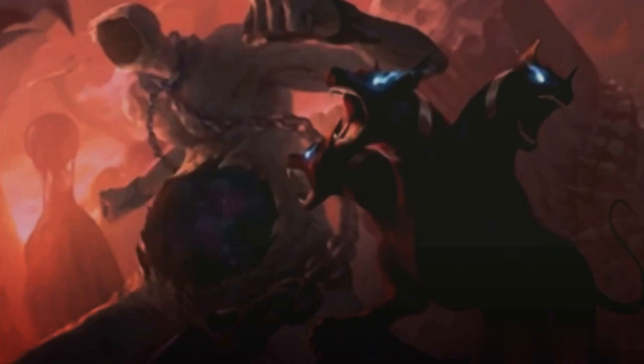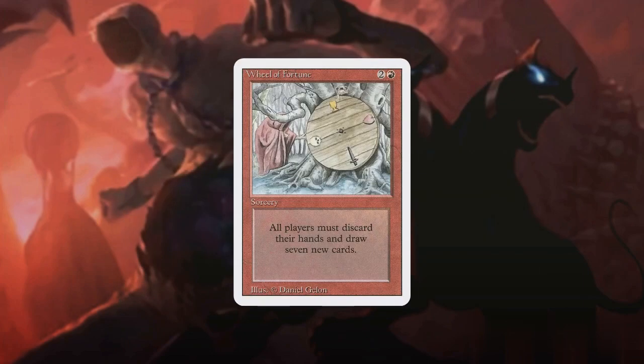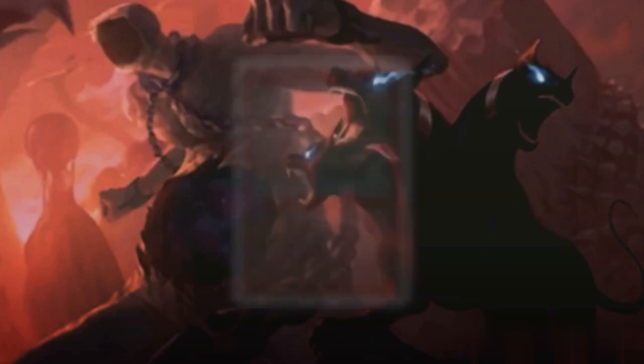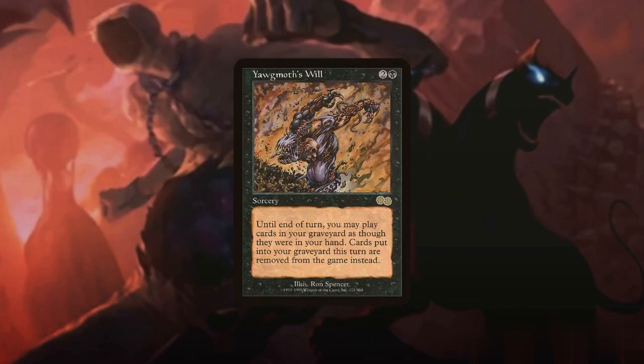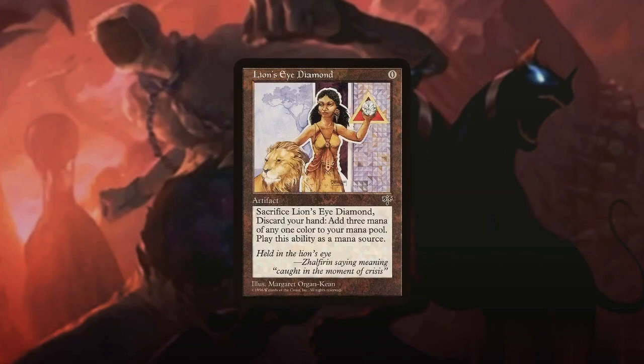Moving into competitive territory, Wheel of Fortune will allow us to fill our graveyard, draw new cards, and disrupt our opponents' hands. Yawgmoth's Will allows for repeated use of value pieces in our graveyard, and finally, Lion's Eye Diamond provides a free discard outlet while giving us extra mana.